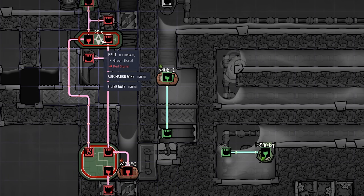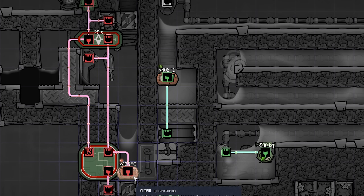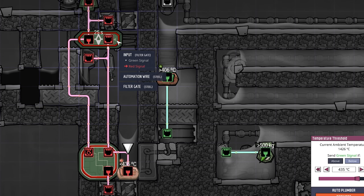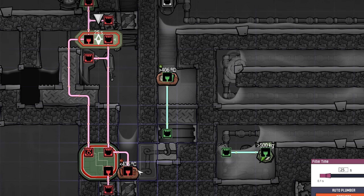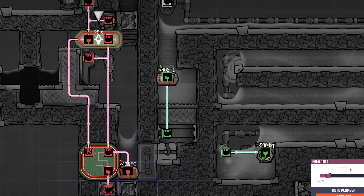We have a memory toggle and a filter gate. The thermosensor inside the magma area is set to below 435°C. When the magma falls below 435°C, it sends a green signal to the memory toggle, to the RoboMiner at the top, and to the filter gate set to 25 seconds. The RoboMiner turns on — at this point the magma has solidified into igneous rock and the miner has to mine it out. Simultaneously, a signal opens the store door so the mined igneous rock falls through.